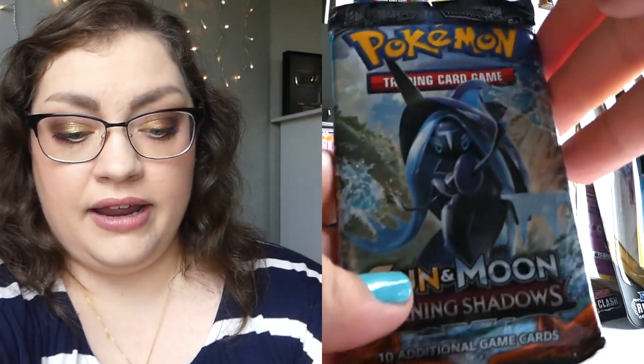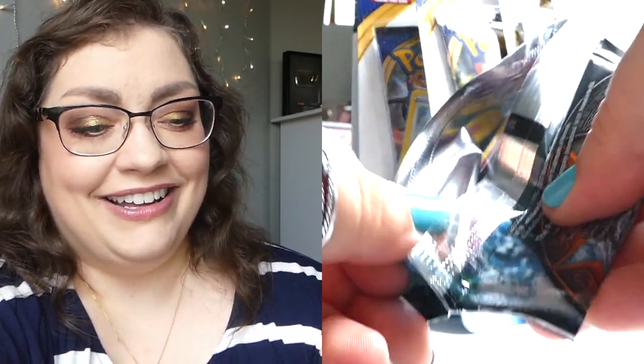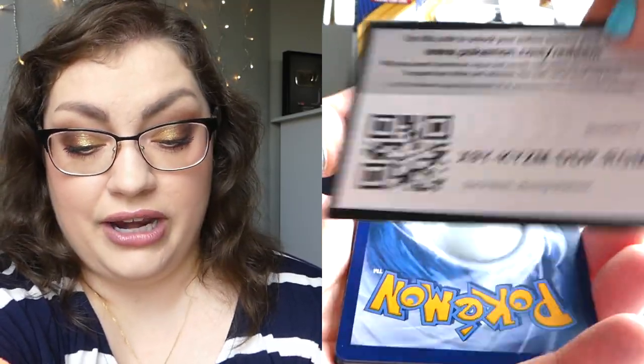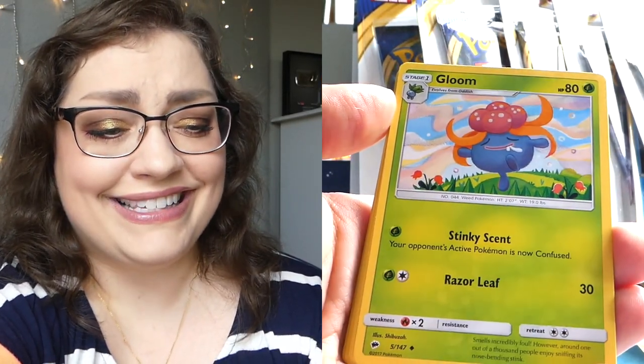Pretty dang good out of that first tin — Kingdra and Brock's Grit, I ain't complaining. Now we've got the Sun and Moon Burning Shadows from the Charmander tin. This is one of those things where I said it'd be a quick little opening and now there are so many packs! I can see the card — the white and green did mean something. We've got a plain green now. Let's do four from the back. Got an energy — I love that. I can't wait to do that Burning Shadows full unboxing once those singles get to me.